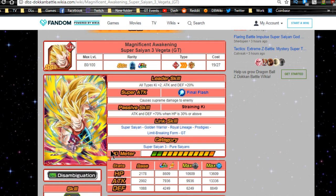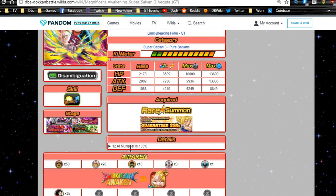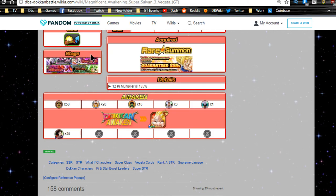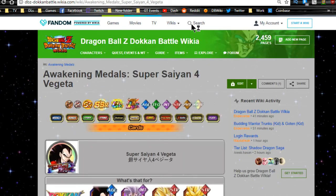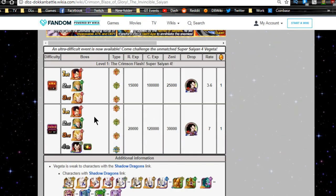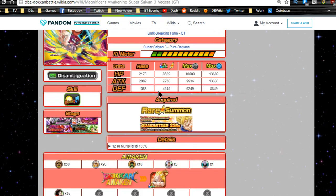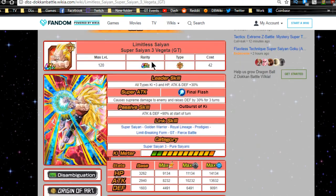Moving on to Super Saiyan 3 Vegeta GT — his old form gives all types Ki plus 3, attack and defense plus 20, and supreme damage with attack and defense plus 70 when HP is 30% or above. The link skill set isn't great but not bad, 135% at a 12-Ki multiplier. To Dokkan Awaken him, get 35 medals from the Super Saiyan 4 Vegeta event — run Super 2 five times. A Shadow Dragon team will be very beneficial for that event.